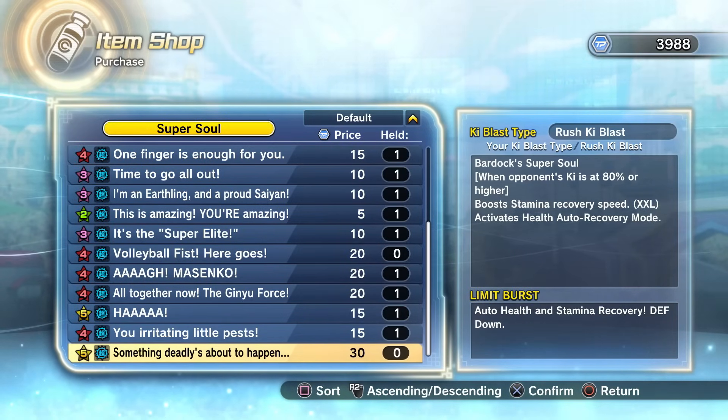For that reason, even though this is the second time it's in the shop, I still have not bought it — I'm not really a fan of a super soul that relies on my opponent to do something for my ability to activate. If it said your ki had to be 80 or higher and you got these buffs, I would definitely buy it and test it out in a video, but the simple fact that you have to rely on your opponent makes this super soul not that great to me.